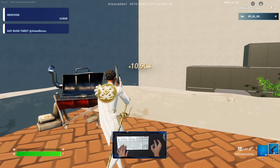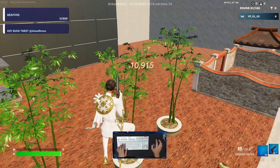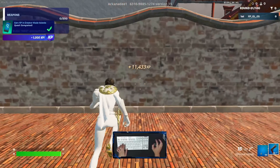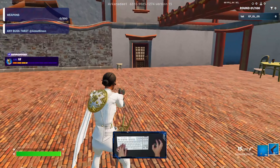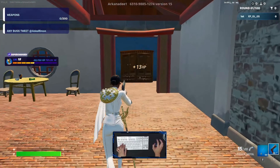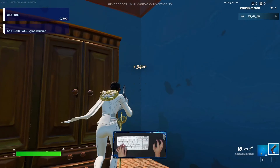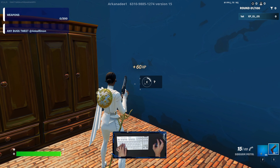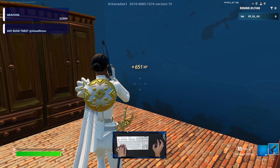Next, we'll go to the next button. We go down, then go to another building on the right side. Enter this room and you'll be able to see a question mark — activate it and you'll get another XP.